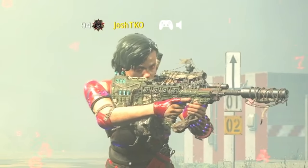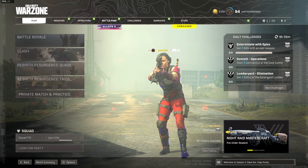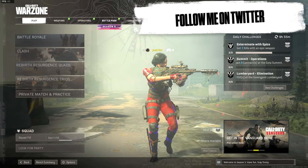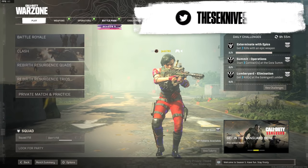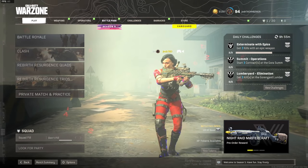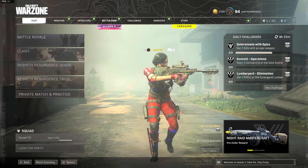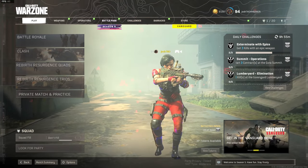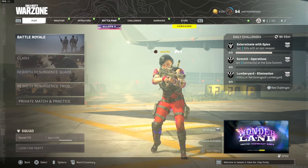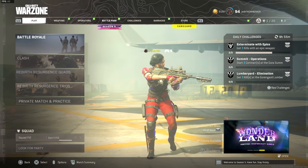Welcome back to another video on the channel, hopefully you guys are having a great day. Season 5 Reloaded is finally here, and I was actually wrong in yesterday's video - I thought the dual wield sizes were going to drop today, but they're not actually going to be dropping until the 21st of September in the numbers event. So I'm sorry if I got any of your hopes up thinking we were going to get dual wield melee weapons today. But even though we didn't get a melee weapon, we did end up getting Dark Aether as a camo that we can use in Warzone.